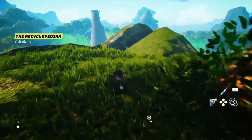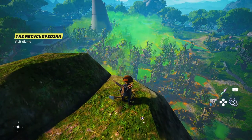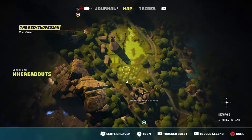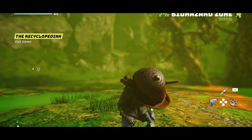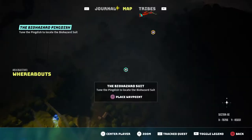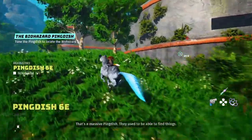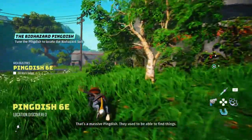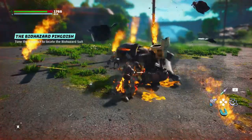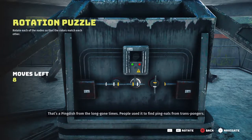The first hazard suit we're going to get is the biohazard suit — I think it's actually the easiest one to get. Locate an area on your map highlighted in a greenish color and head there to spark up the side quest. Once you've activated the bio quest, open your map, track the area, and set a waypoint. You'll know you're in the right spot when you find a building with a ping dish. Take out all the enemies, clear the area, grab the loot and materials, then enter the ping dish building and complete the mini puzzle to find the next location.